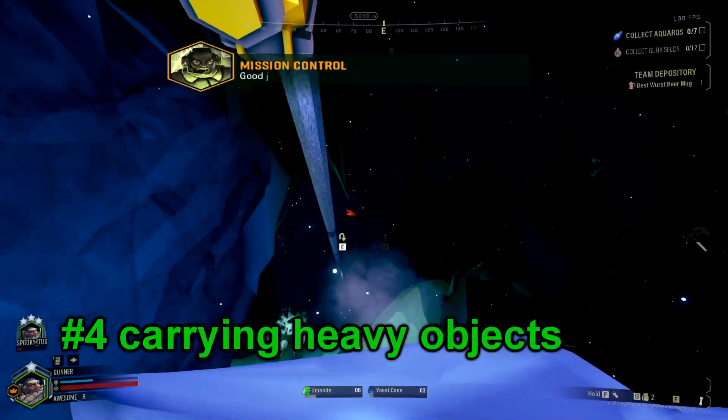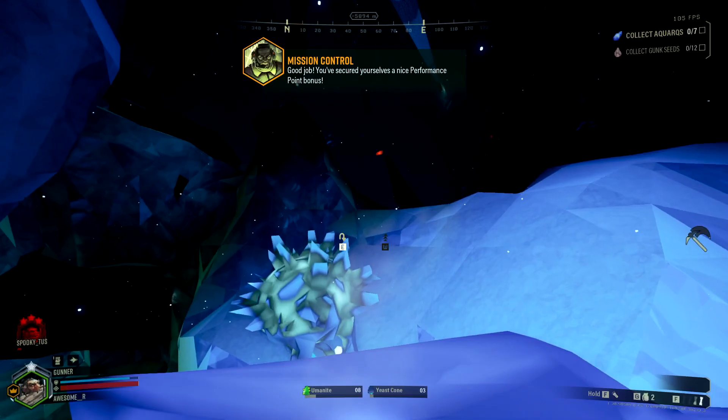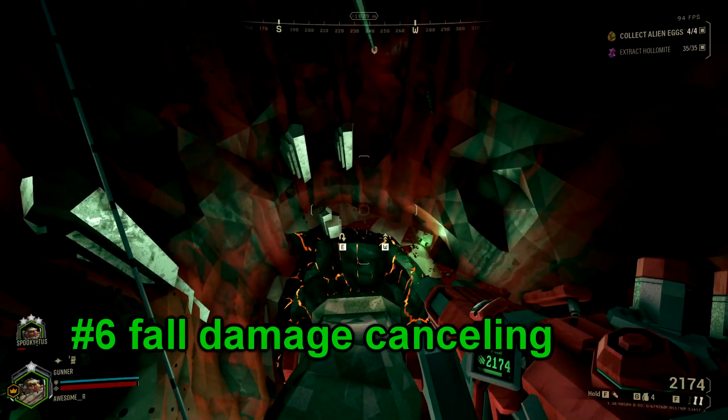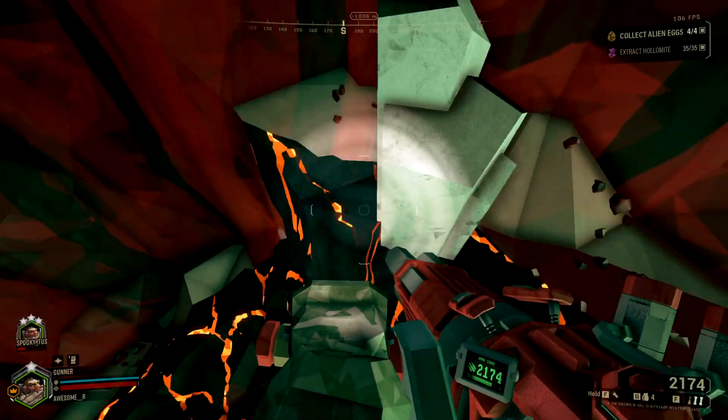Number 5. Your ziplines are very useful on point extraction — they're very good at transporting aquarqs. Number 6. You can cancel all fall damage on a zipline by holding E nearby it. You can also do this on the pipes in refinery missions.